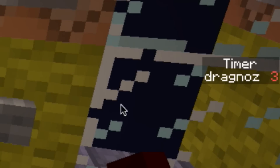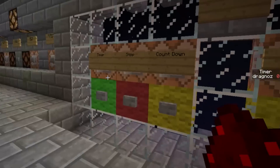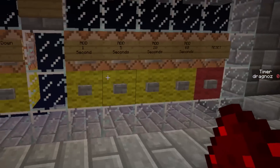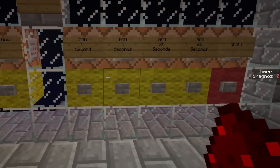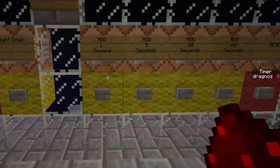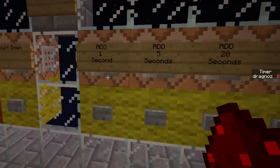The moment it reaches zero it'll just stop. This is very useful for various things like mini-games. I just finished playing the Walls game where they had separate maps for different times, but now you can just program the map with any time you want, however long you want. This is how you actually program the countdown timer.